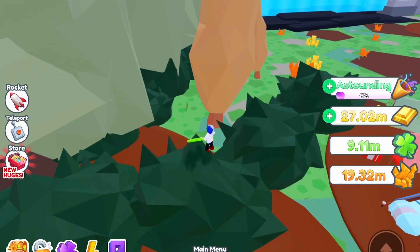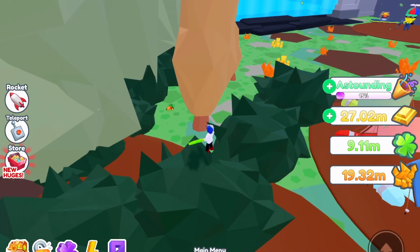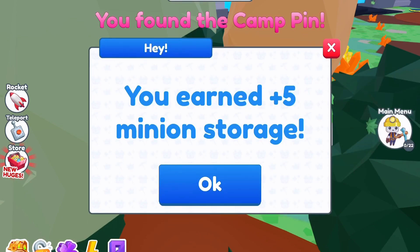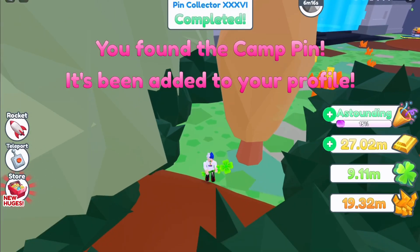Where they hid the hidden pin is really smart — I was looking for it everywhere and finally found it. It's always great to have storage, especially if you're aiming for the leaderboards. You need as much storage as possible.